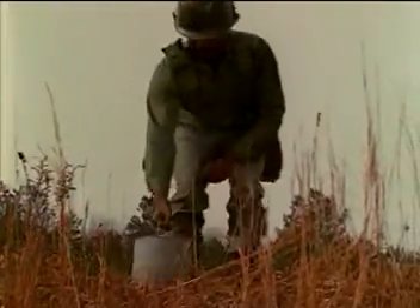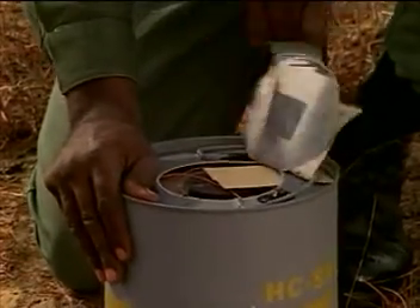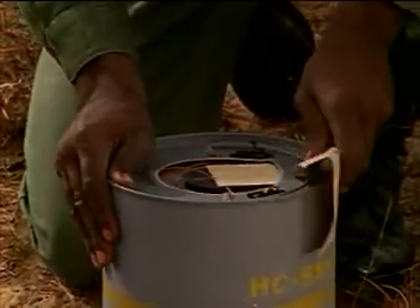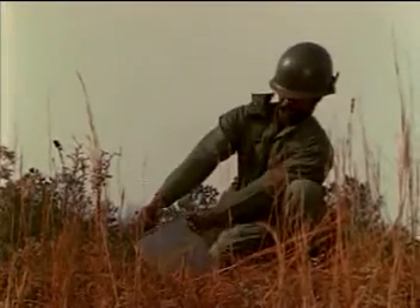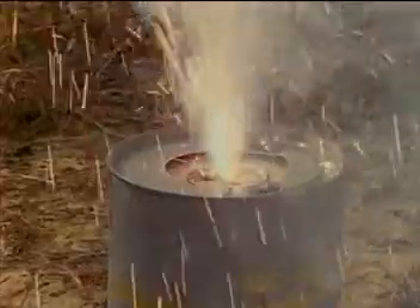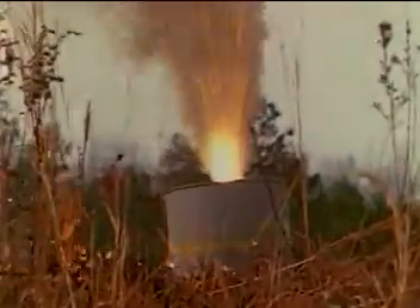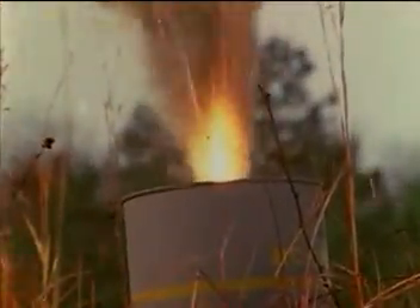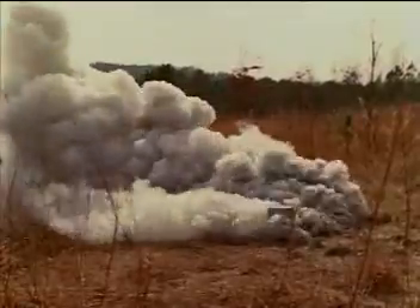When manually firing the smoke pot, be sure to observe the following safety measures: keep your head to one side, then stand back to avoid flying sparks. In a heavy smoke concentration, wear a protective mask and always place the pot carefully to avoid fires. Turning the pot upside down helps to prevent fires and also helps to keep the smoke down close to the ground.